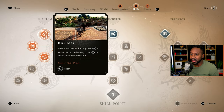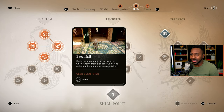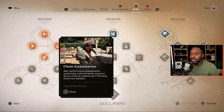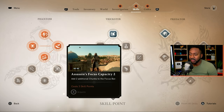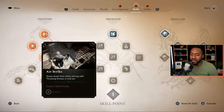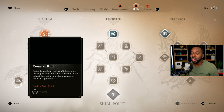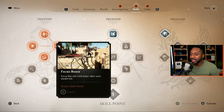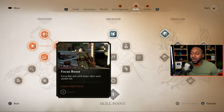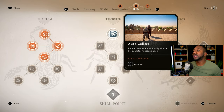In the Assassin skill tree: the kick skill lets you kick enemies back after a parry. Break Fall is one I recommend early — you can fall from a very far distance and not die. There's one that increases your focus capacity, one that allows chain assassinations, and one that lets you slow down time in the air to hit enemies — great for a full assassin build. There's also one that lets you dodge toward an enemy and counter their unblockable strike, and another that lets you refill your focus bar faster. You build focus by doing assassinations.